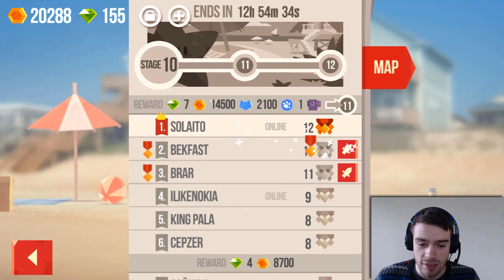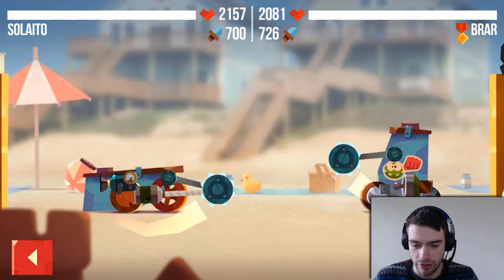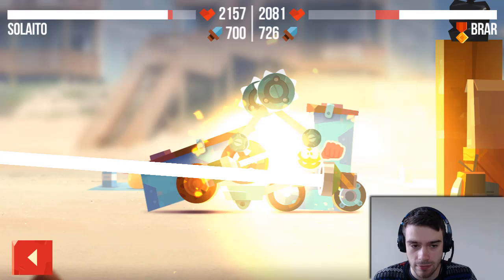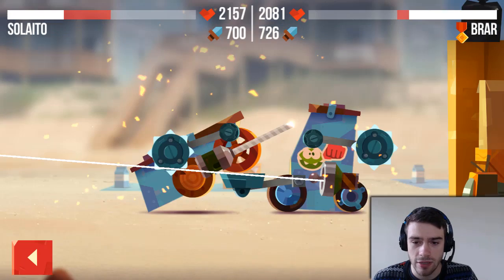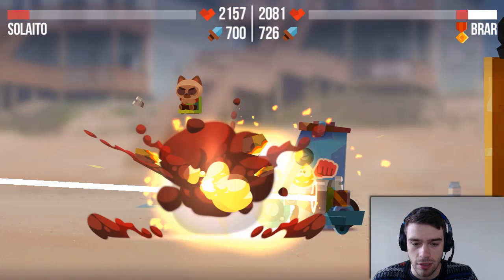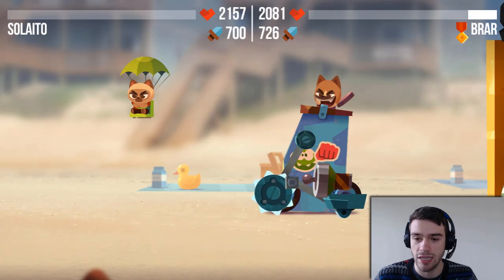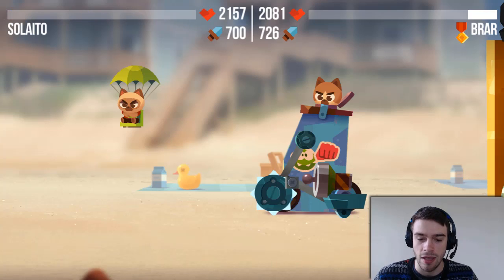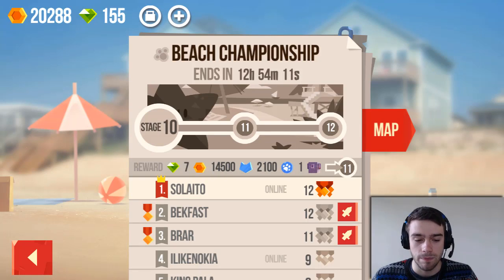I'm currently in first position — that's pretty good. Let's take a look at what it would actually take to beat Brar here. He obviously had a very strong laser. His laser is able to get off a second shot, so basically we need to kill him before his laser hits us. Brar didn't have that much health left though, so I think with a couple of upgrades here and there you might be able to beat him.